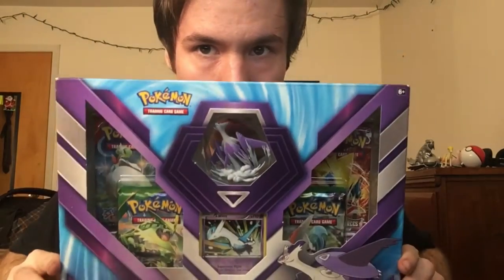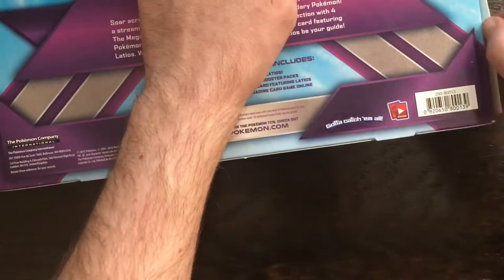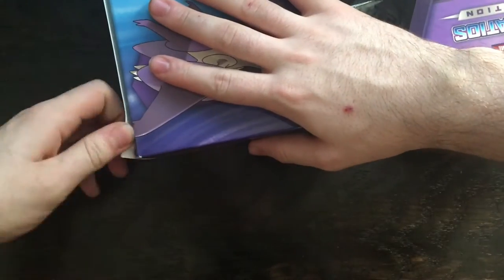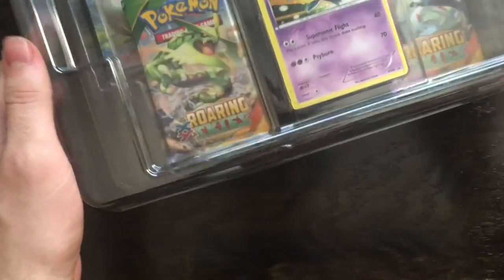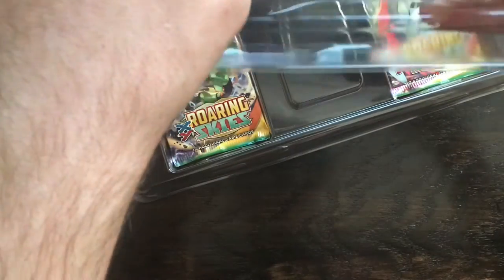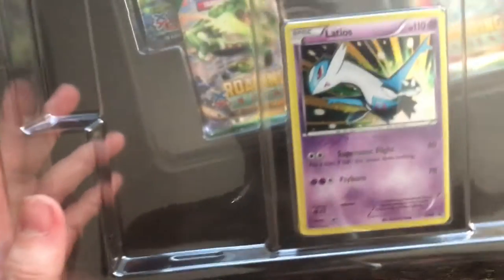So without further ado, let's open this. Alright, so what have we got here? There's a little cover on top of it — nice little cover. I don't want to ruin the card, but I don't know an easier way to get that out. Anyways, I'll get that out later. I'll probably put this all back together for display. But look at that.